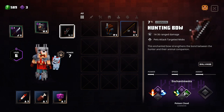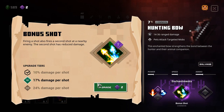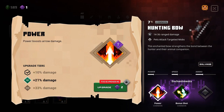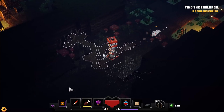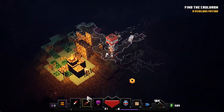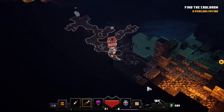I might get bonus shot on the bow so I can also have a second shot randomly, and I might get Power too so I can see what that does. Power does what it sounds like — it gives your arrows more power, as expected.